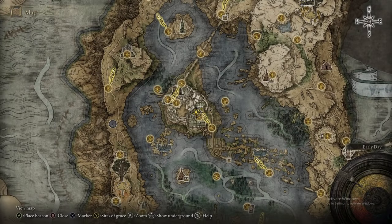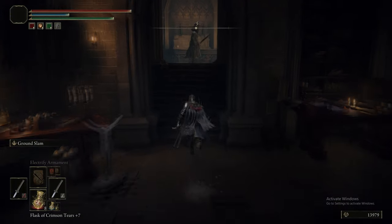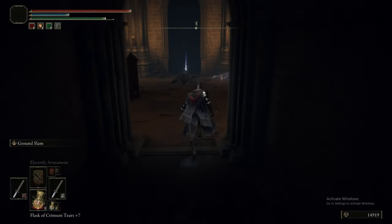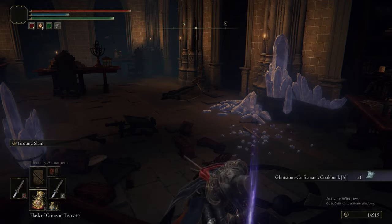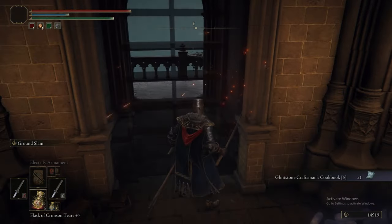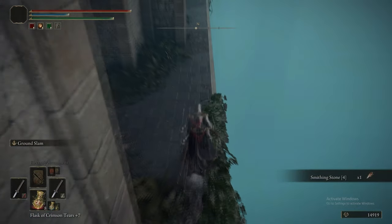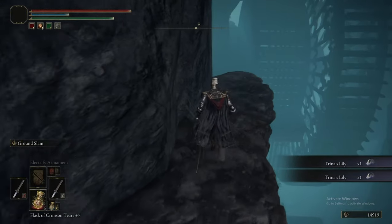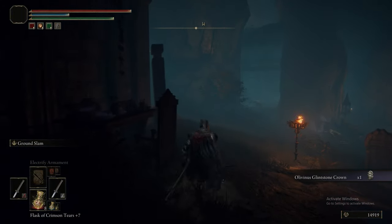We also picked up a Lost Ashes of War - we can use that to duplicate Ashes of War that we have. We also picked up the Long-tail Cat talisman, which reduces fall damage to zero as long as it's not lethal. But since this game kind of works like Demon's Souls - you either take no damage or all the damage from a fall - it's kind of pointless. We got the Glintstone Craftsman's Cookbook 5 and also picked up another Sorcery Scroll, which will allow us to get more spells from Turtle Pope.